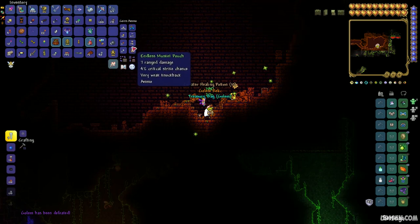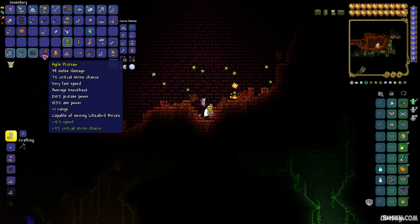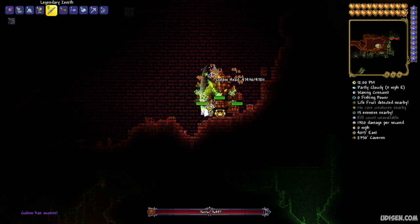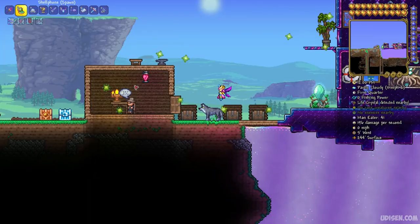Collect the items. There is only a 14% chance to receive the Sunstone from the Golem. If you are not lucky, use another power cell, press right mouse button on the altar, and repeat the procedure. Easy. Now you have two options.